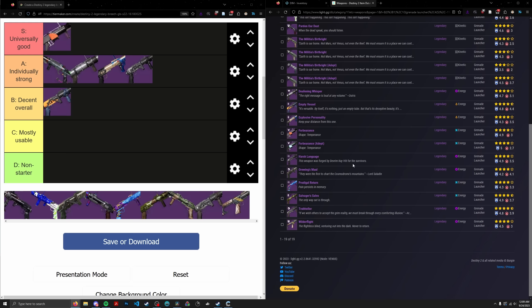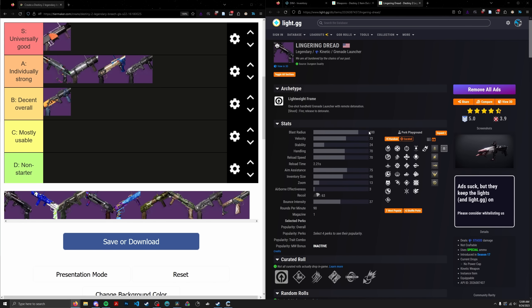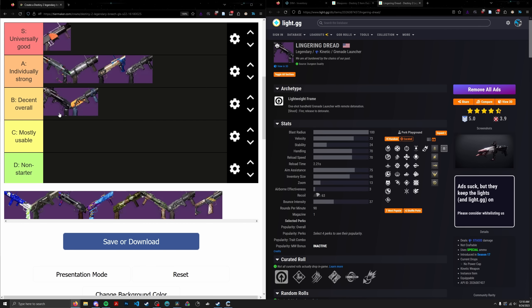Next up, Lingering Dread — a Stasis Chill Clip lightweight GL from the Duality Dungeon. It's a bit special compared to average blinding GLs because it has Chill Clip. Like Riptide, you can stun Overload Champions by just shooting one burst. But Lingering Dread has even more utility because it's also a disorienting GL — so not only can you CC and blind ads and slow them, you can also stun Overload Champions. That's a really underrated thing about this GL. Not a lot of people know it has even more utility than Riptide. Solidly in the B tier.